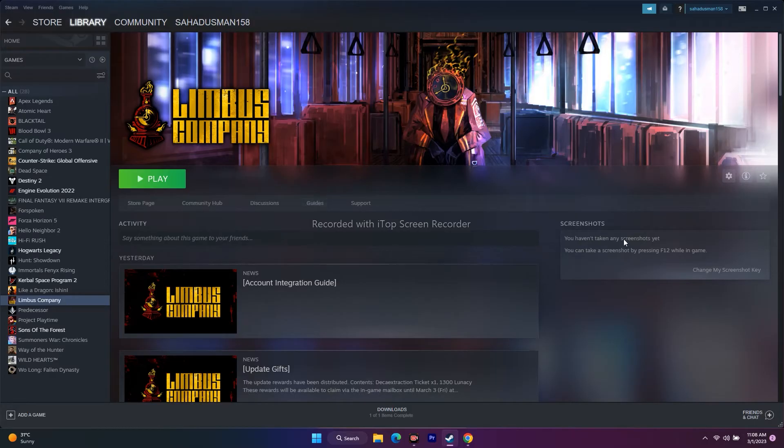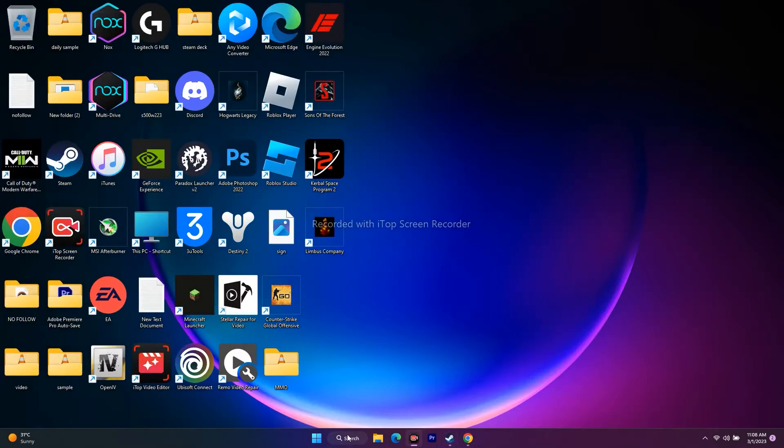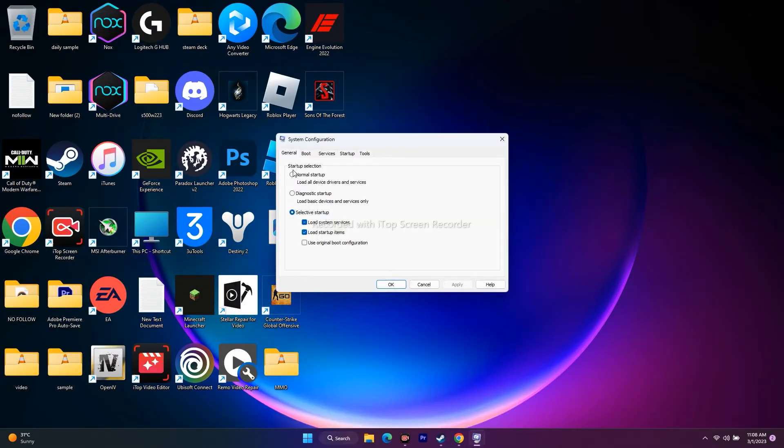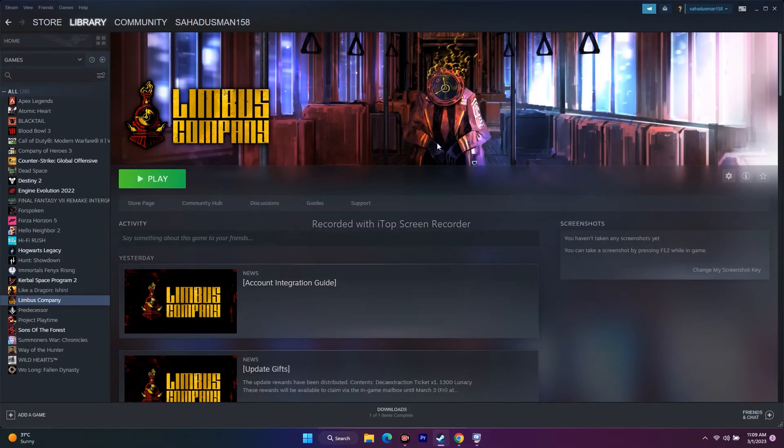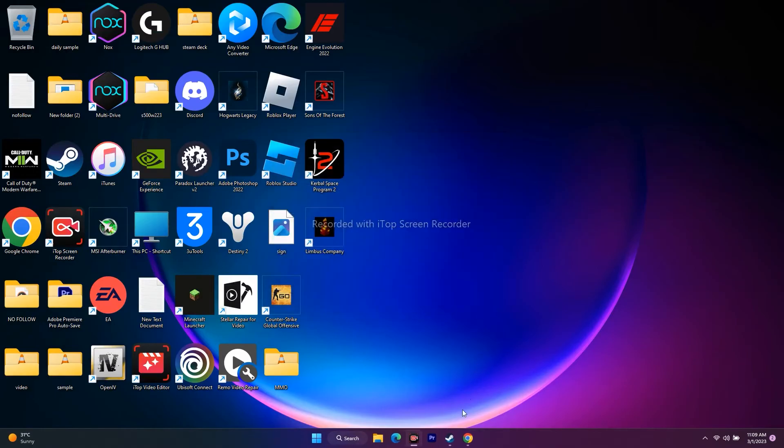Next one is we need to perform a clean boot. Go to System Configuration, go to Services. There is an option called Hide all Microsoft services — click on this one. Then click Disable All. Once you click Disable All and go for Apply, it will ask you to restart the PC. Restart your PC. After it restarts successfully, go back to Steam and try to play the game.